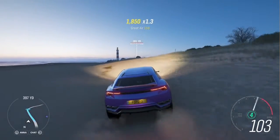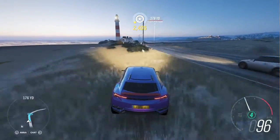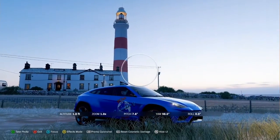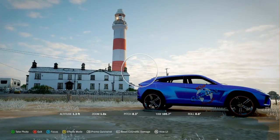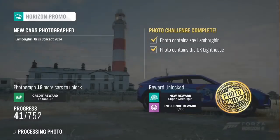Once you arrive at the location, you simply have to take a photo with the Lamborghini and the lighthouse together. Naturally, we had to include the PopGaming Network livery, so get it framed up and get the settings the way you want them, and then take the picture. If you're missing any elements, the game will let you know. Otherwise, this is another one complete.